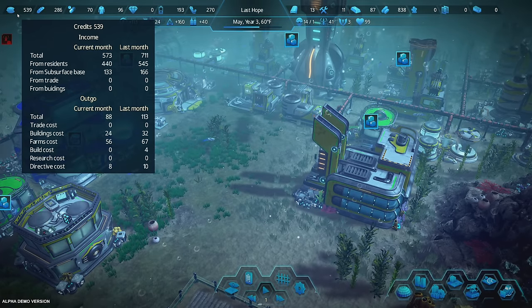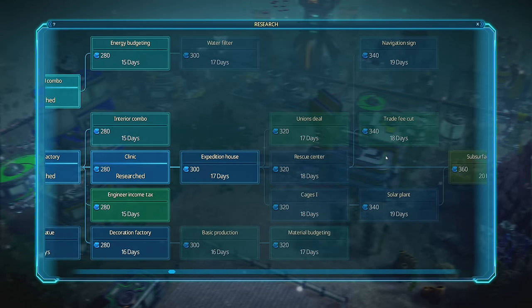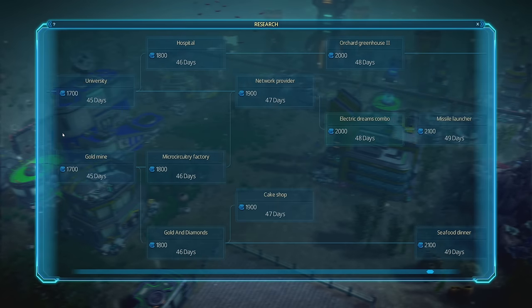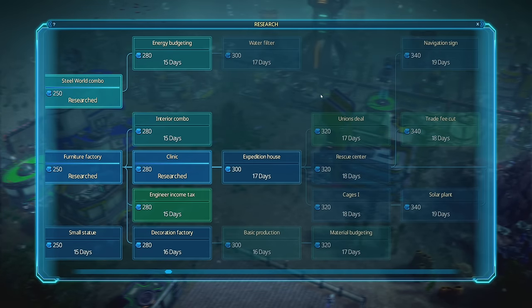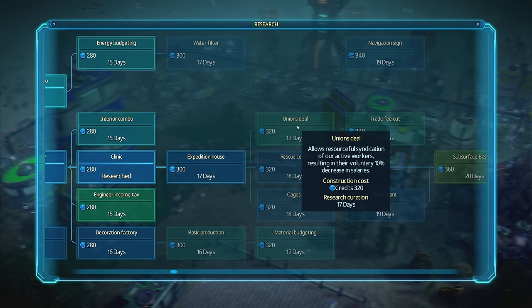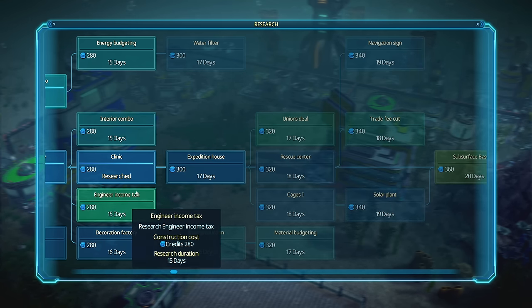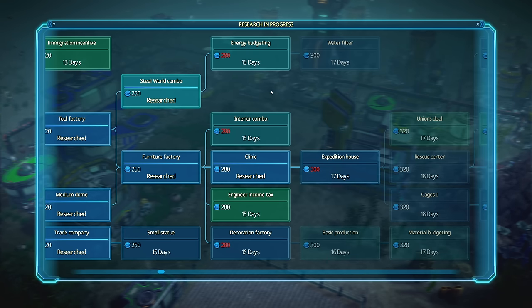539 credits — research is getting expensive. We're up to 300 for each one, and if you keep going to the end of the tree, every research is going to cost 700, 800, 900, over 1,000, even 2,000 for some. You kind of have to find ways to make more credits. There's also: 'unions deal — voluntary 10% decrease in salaries for their members.' Imagine a union negotiating for a 10% decrease! There's also engineer income tax we could probably do.